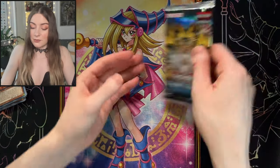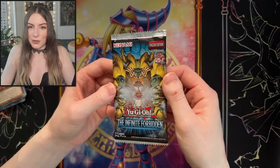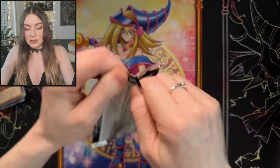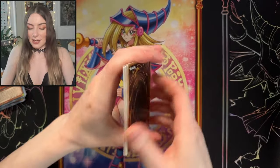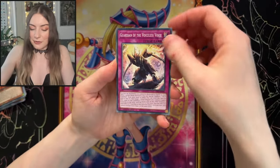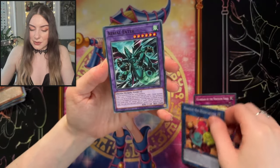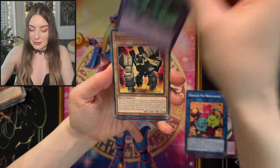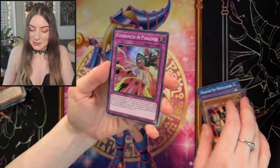We are down to our last pack of the Infinite Forbidden. If you've enjoyed the video so far guys, please do give a thumbs up, and if you haven't already, do hit that subscribe if you want to see a lot more TCG and gaming content. Can we get a lucky last pool? We have Guardian of the Voiceless Voice, Madolchi Mini Meowcarons, Aerial Eater, Golem that guards, and a Fiendsmith in Paradise.